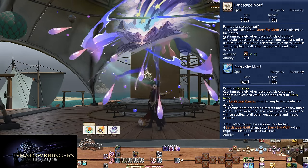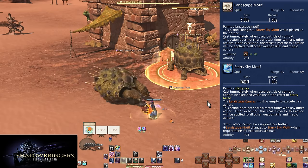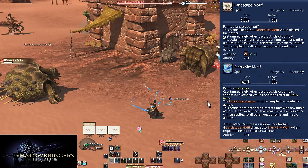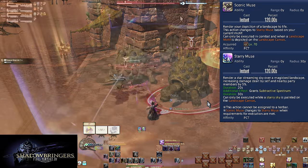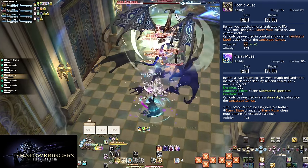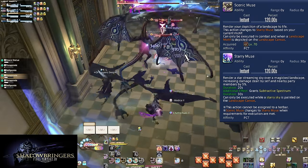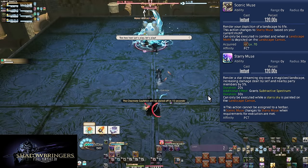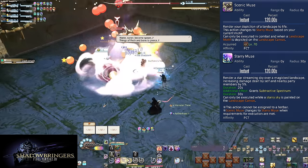Level 70: Landscape Motif, Scenic Muse, and Starry Muse. The mechanics are the same as the other two motifs. We paint the Landscape Motif to activate the Scenic Muse button, here painting the Starry Sky Motif, with a 120-second two-minute cooldown. This grants all allies within a 30-yard radius a 5% damage buff for 20 seconds, including you. Further, you are given Subtractive Spectrum for 30 seconds — one free use of Subtractive Palette even if your gauge is completely empty. So immediately after buffing all damage by 5%, you can go into Subtractive Palette to access your stronger spells.